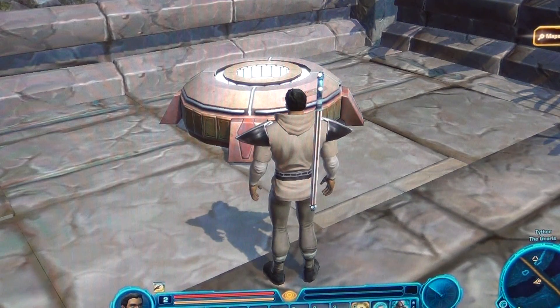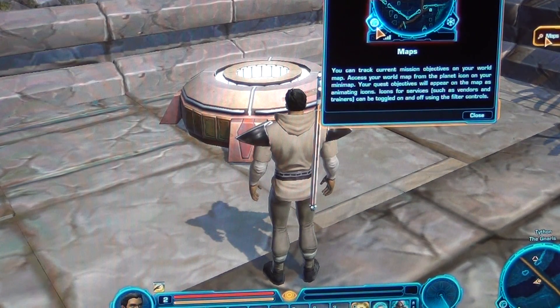The hologram is missing. We're gonna have to report to Master Yanpur — I can communicate to Master Yanpur by the Agassiz hologram rather than the telepotions. It says you can track and record mission objectives on your world map. Access your world map from the planet icon in your mini map. Your quest objectives will appear on the map as animated icons. Icons for services such as vendors and trainers can be toggled on and off using the filter controls.